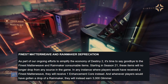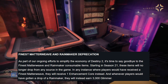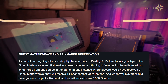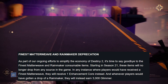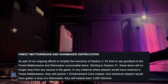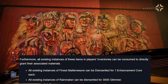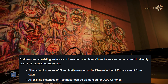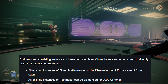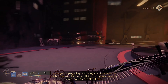As part of ongoing efforts to simplify Destiny 2's economy, Finest Matterweave and Rainmaker consumable items are being deprecated. Starting in Season 21, these items will no longer drop from any source. Any instance where players would have received a Finest Matterweave will give 1 Enchantment Core instead, and Rainmaker drops will yield 3,000 Glimmer. All existing Finest Matterweave can be dismantled for 1 Enchantment Core each, and existing Rainmakers can be dismantled for 3,000 Glimmer. About time!